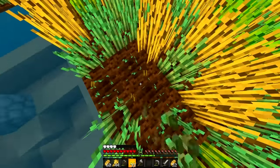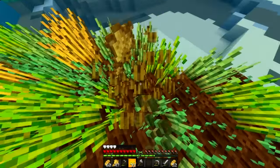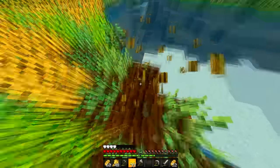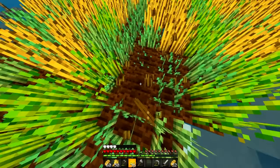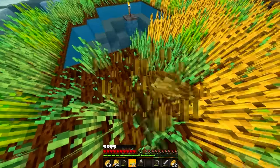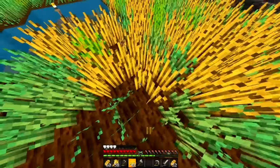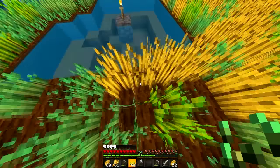I remember on most SMPs I would always get super OP with potatoes, cook them, and have a whole chest full that I never even used. Cooked potatoes were so OP I never ran out of food. But I need potatoes in here — I don't know where to find them because I don't think they just drop easily.